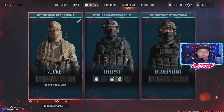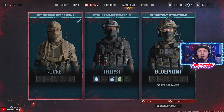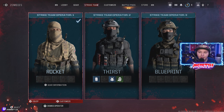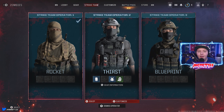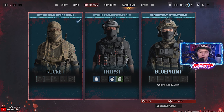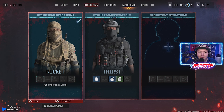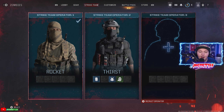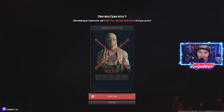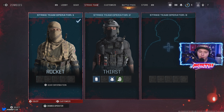As you can see we have Strike Team Operator number 1, 2, and 3. Now when you get the game, you're probably only going to have like 1 or 2 operators selected. If you want to remove one, all you simply have to do is press Y to dismiss the operator. However, when you do dismiss an operator, it literally says dismissing this operator will reset all on-soldier gear. Are you sure?